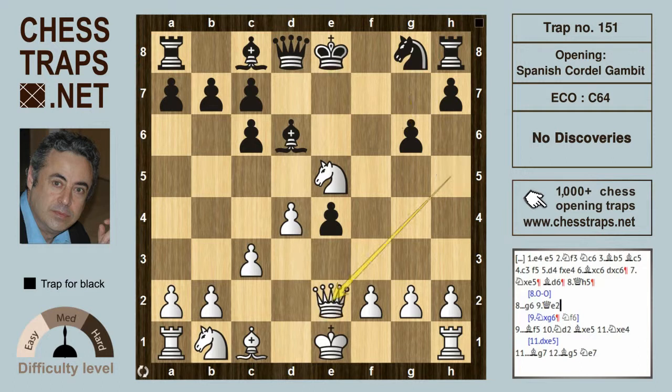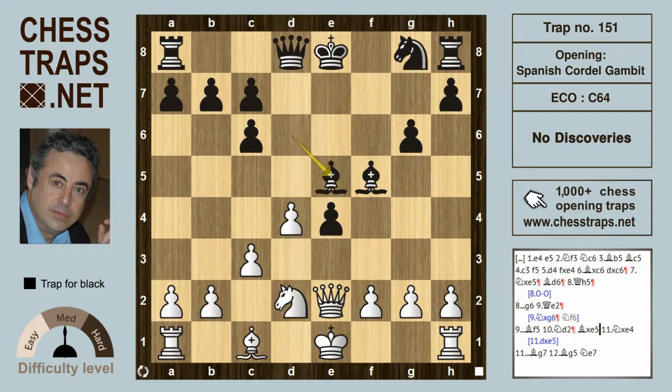After Queen h5 check and g6, the Queen retreats back to e2. One way to defend the pawn on e4 is to play Bishop to f5. White can strike at that pawn again with Knight to d2, threatening Knight takes e4, and black can trade first on e5 with Bishop takes e5. We've now reached the critical position.